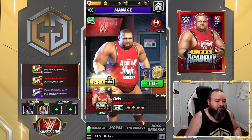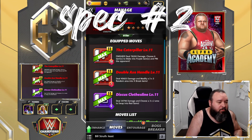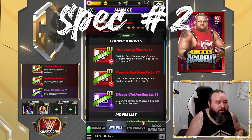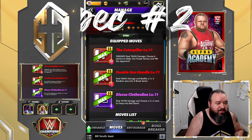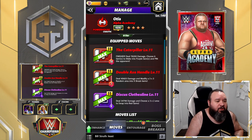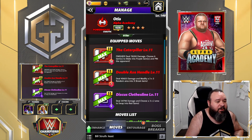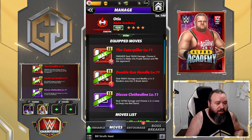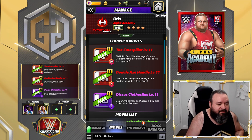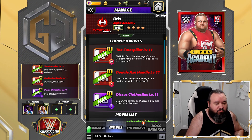Alright, second move set for Otis — this one is a two-star move set. It is the Caterpillar — 10 MP red move finisher, deals 78.2k damage, choose six gems to make into purple gems and pin the opponent. The Double Axe Handle — 7 MP red move, deals 40.6k damage and modifies a 3x3 random area into X-break gems. And the Discus Clothesline — 6 MP purple move, deals 34.7k damage and lets you choose a 3x2 area to swap into red gems.